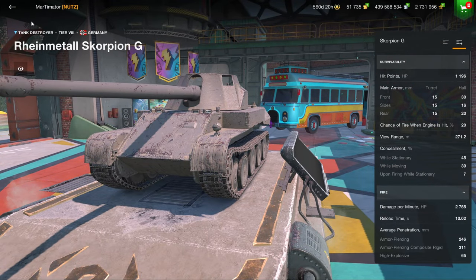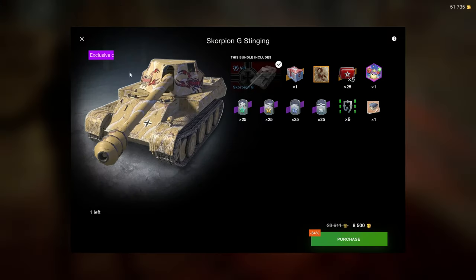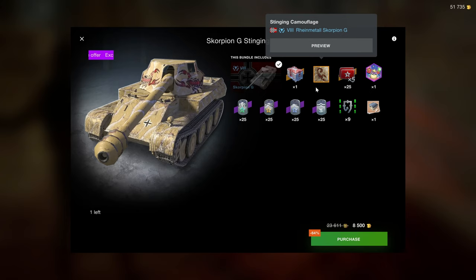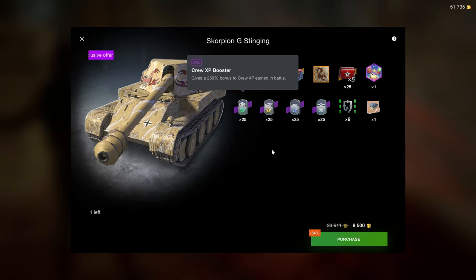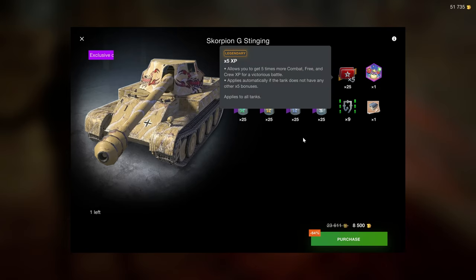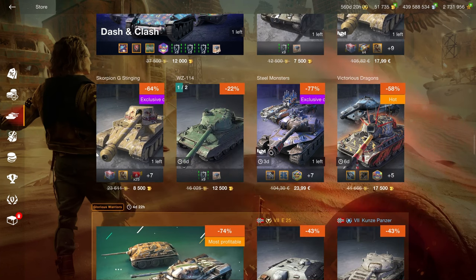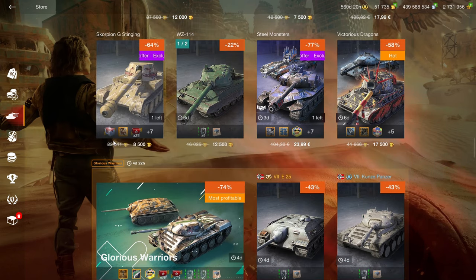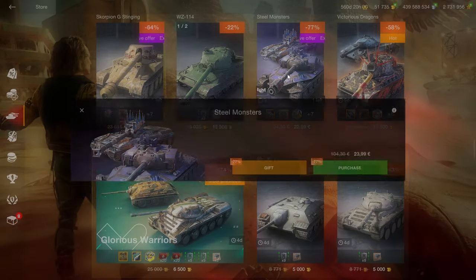If you want the Scorpion G, this is an amazing bundle. A lot of tier 8s are sold as just tank and equipment for 8,500 gold, but this bundle includes the Scorpion G, boosters worth about another thousand gold, and most importantly the times fives are unlocked, which is amazing. So if you want the Scorpion G, this is the bundle — it is amazing, get it.